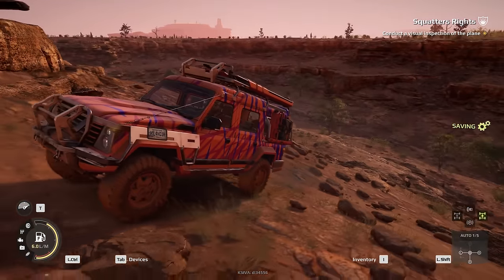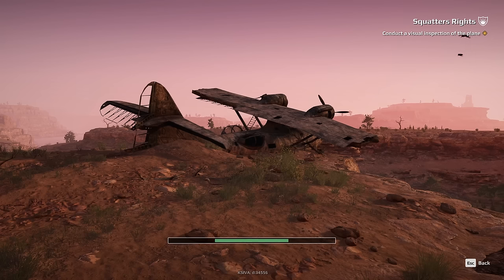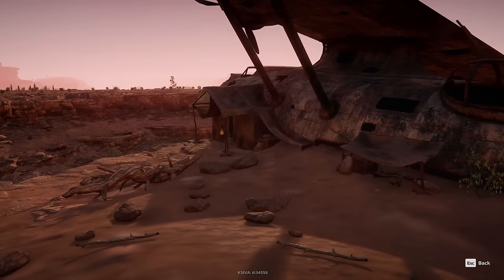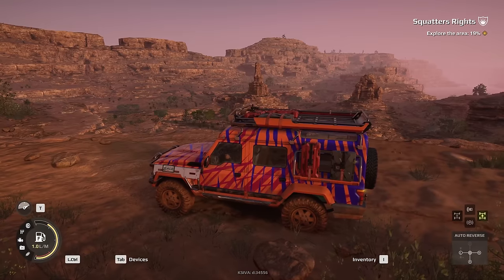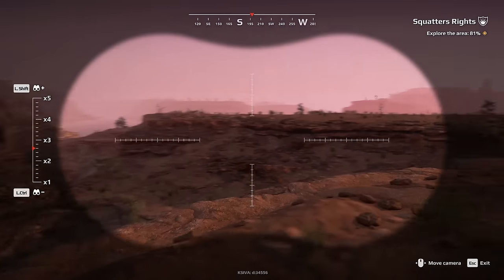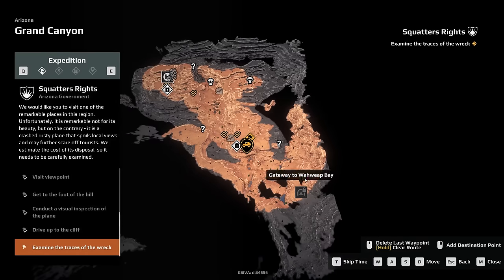Yeah, it's a rusty plane — what do you want me to say? I love my little vehicles in this game. We're definitely by the plane now, so we can scan it. And we're doing this whole thing again. Voila — we have indeed inspected the plane. There's actually squatters in it. Dude, what a place to live — why would we get rid of them? Now we can just explore the area. I'm assuming binoculars should make good use of that. And indeed, I'm done — all I had to do was spin around with my binoculars. We have indeed explored the area.